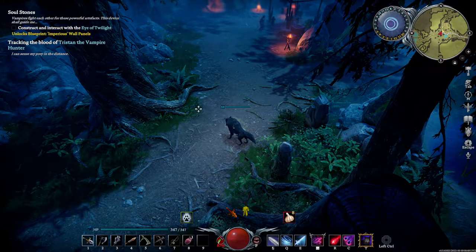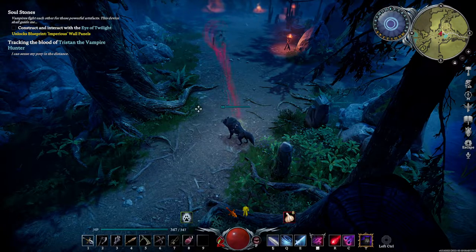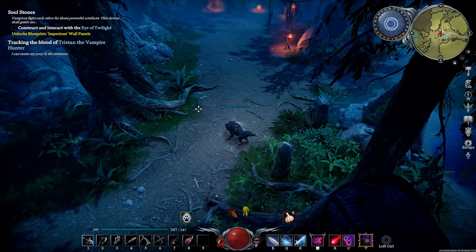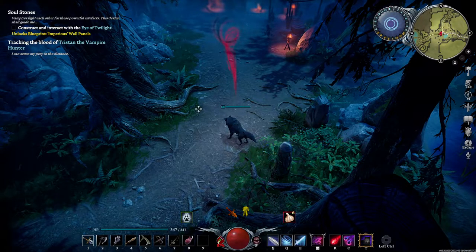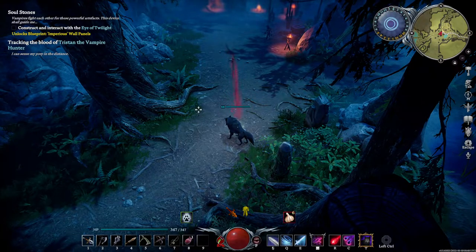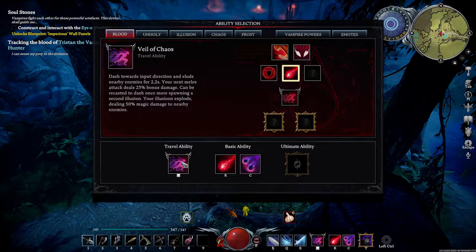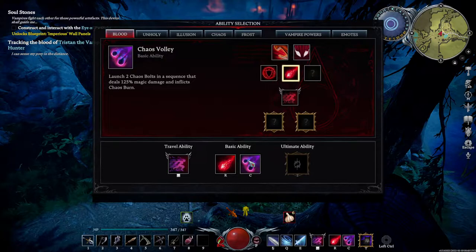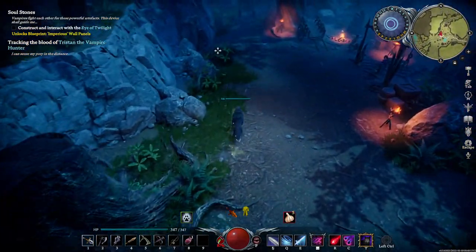Hello everyone, welcome back. Today I'll be showing you guys an easy way to take on Tristan the Vampire Hunter. You're going to cheese him with spells — you don't even have to use your weapons. We're literally going to be using Veil of Chaos, which is the double dash that also does damage, Shadow Bolts, and Chaos Volley. That's all you need.